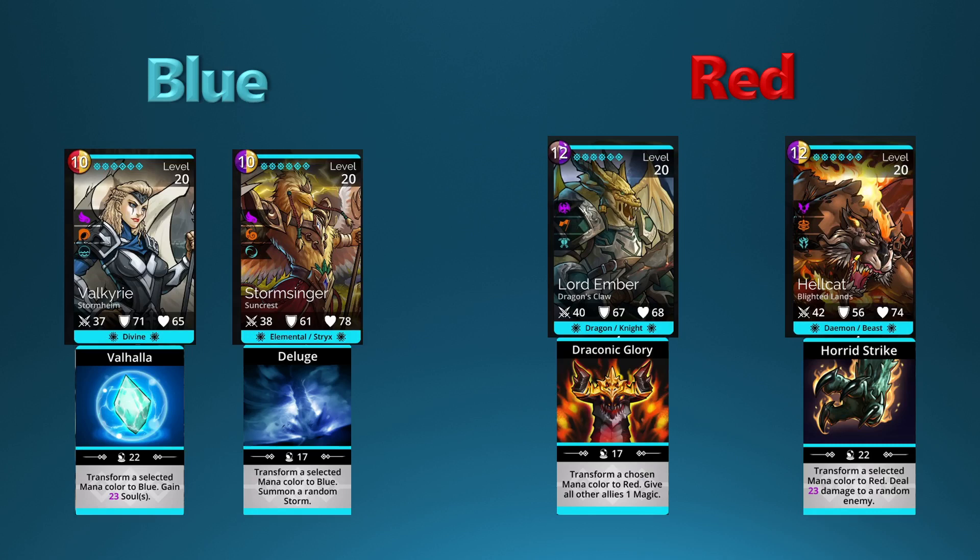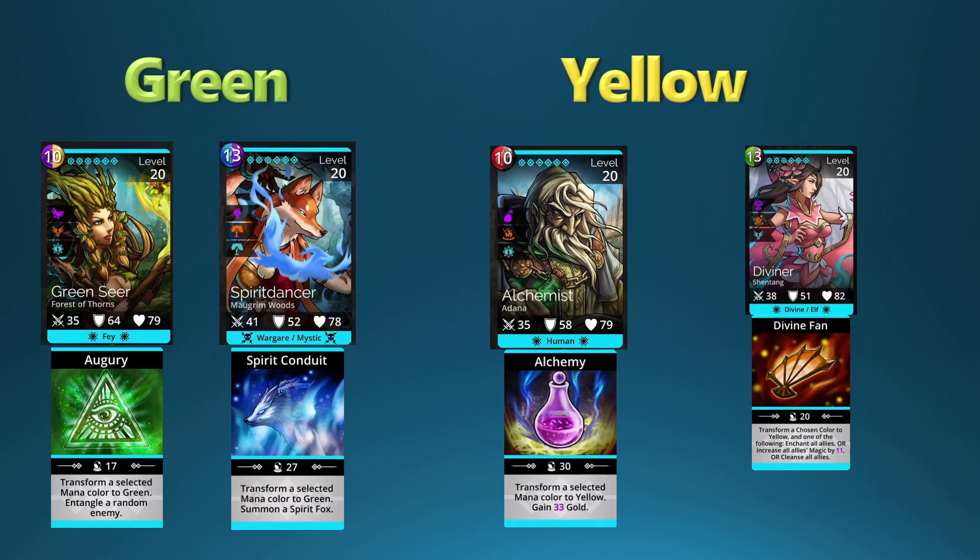Here is green and yellow. Most of these colors have at least two troops that do this. Green Seer on the left is for green — you can select a color and it will convert that color to green and entangle a random enemy. Spirit Dancer has a slightly higher mana cost but will summon a Spirit Fox, so it can summon a whole other troop when you transform a color.